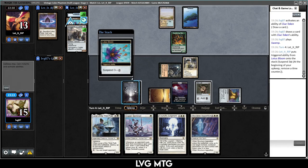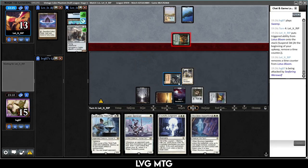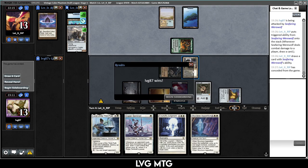I'm going to attack with the Voidwalker and Inspector and Ephemerate the Inspector to crack the clue and get another white card. They're missing land drops so they're not really getting anywhere. We get to blink — and they just scoop. They were so greedy: discarding an island, then missing a land drop the following turn. That's weird, especially with Lotus Bloom and Lotus Petal in hand.